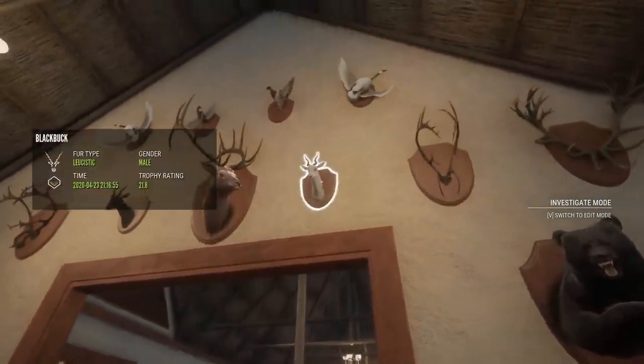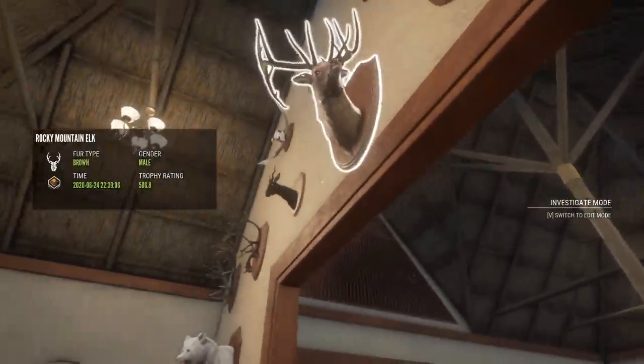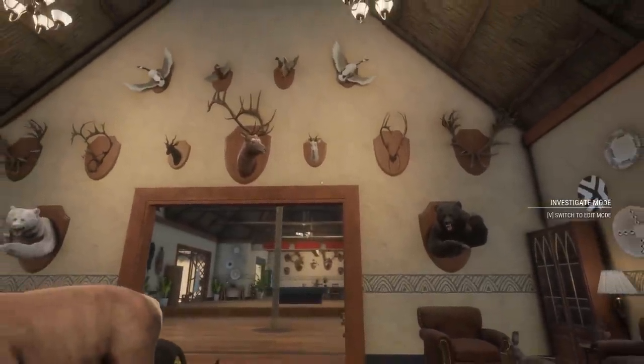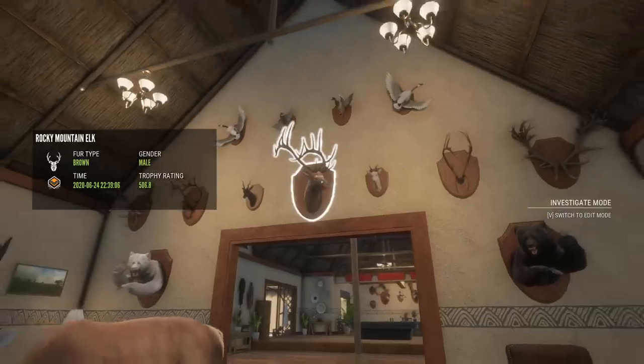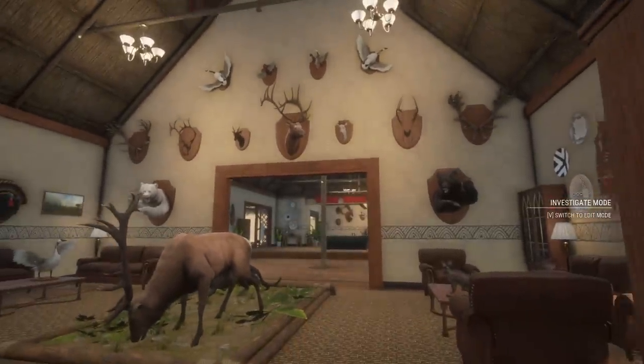Two more animals that probably I'll replace eventually: a 21.8 leucistic blackbuck and a 24-something melanistic. I just like that they're different fur types and pretty similar looking — the melanistic's a slightly bigger horn shape, but still pretty cool. In the middle there, a pretty good sized 506.8 rocky mountain elk, but again all the diamond rockies we have in this lodge are brown fur type and I really want a different fur type. Still though, I like the way that kind of brings that whole wall together.